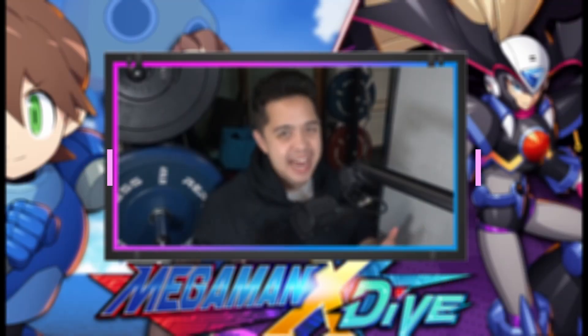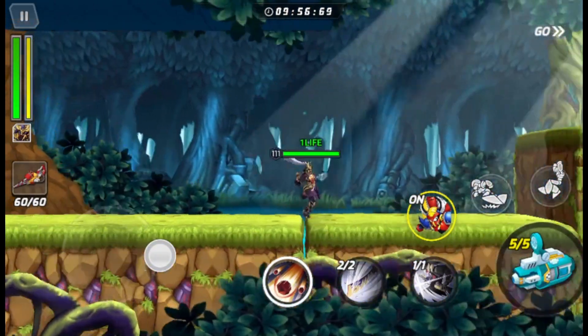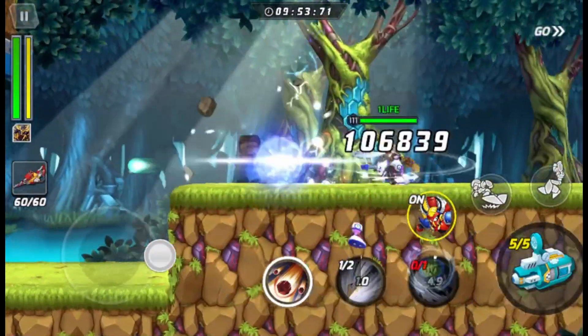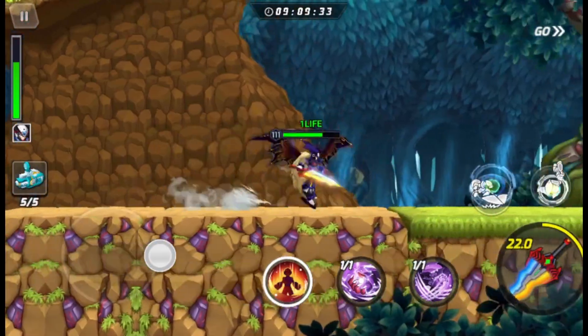Number 8: dash characters. There are a lot of characters in this game that have a dash — Black Zero being one of them, Marino being another. Having a go-to character for anything that requires a dash, whether it's level completion, challenges and races, is very useful.